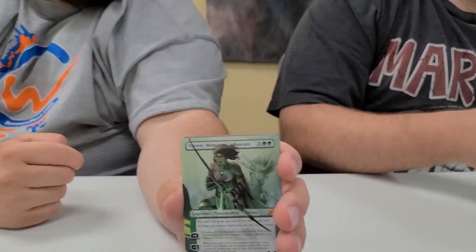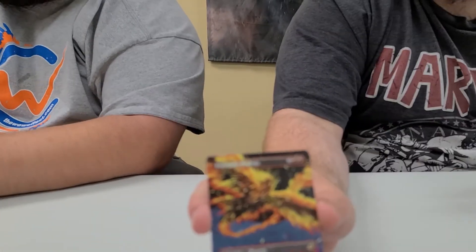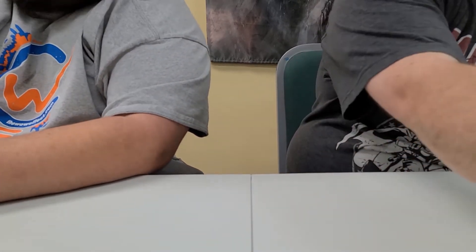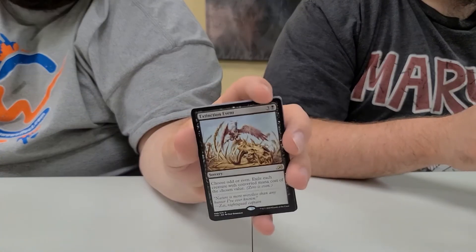It shows you how random this is. Joseph, you're going to be happy — you got number 7 because you got the all-art Vivien. That's a beautiful card. We also got a full-art Everquill Phoenix, 292. This is hot: the Luna Apex of Wishes in foil, all-art, number 300. And we have the rare Extinction Event, number 88.